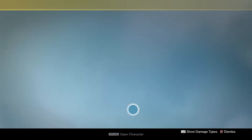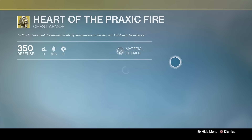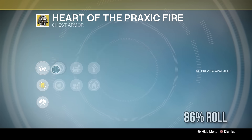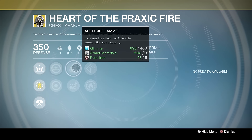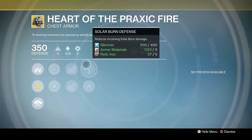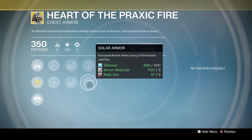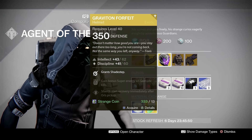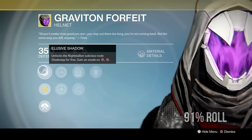Heart of Praxic Fire for Warlocks — exotic perk is Praise the Sun, which further decreases all ability cooldowns while Radiance is active with greatly increased agility. We've got increased Intellect and Discipline, extra auto rifle ammo, extra sniper rifle ammo, Solar Burn Defense which reduces incoming solar burn damage, and increased armor when using a Solar subclass — which is handy considering it's geared towards the Sunsinger.